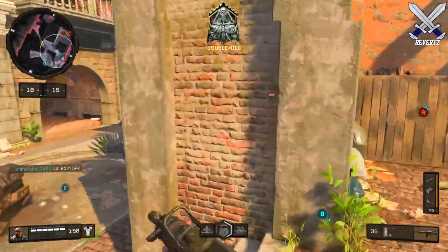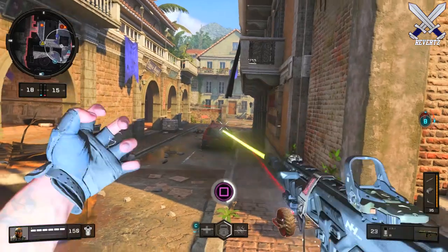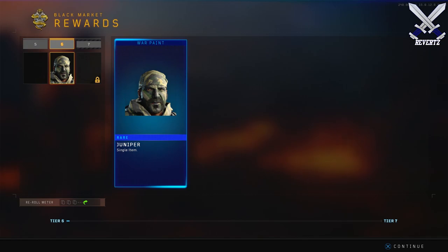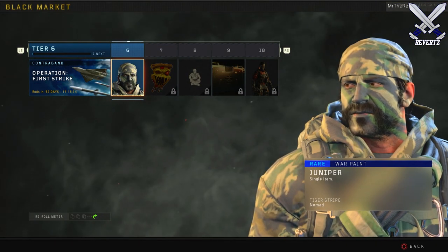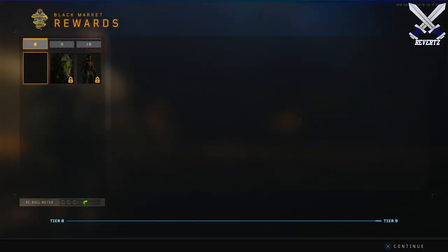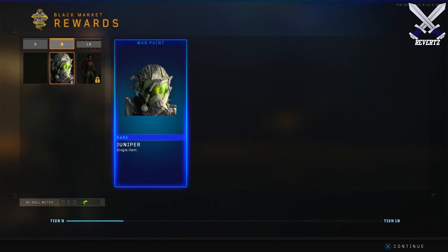Another difference between Reserves and supply drops is there is no animation when you open them. Basically, once you reach a tier that has a Reserve, you will just randomly receive an item. This can range from an outfit for your specialist, an emote, a spray — that's about all I have seen people get.